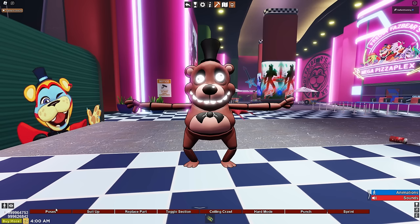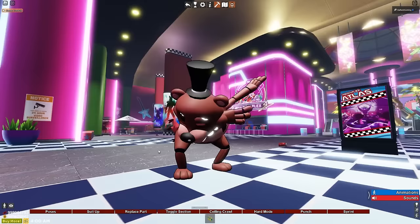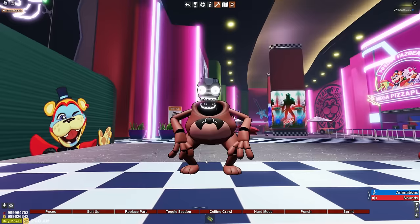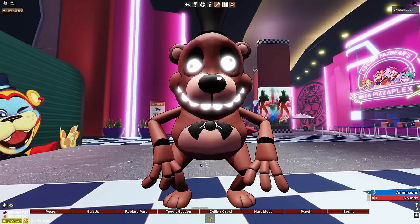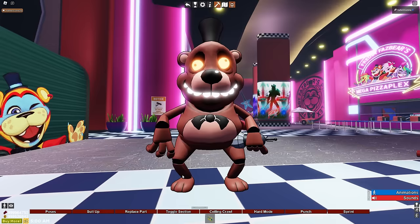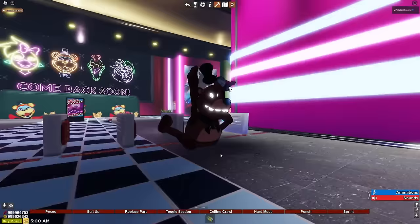We have a pose - he dabbed! That's the craziest dab I've ever seen - arm into head, he doesn't care. We have a suit up as well - we could be open mouth. He's getting a little scary now. We have a hand mouth - put that thing back where it came from. We have a mimic head as well - it's so cartoony, I love it. And then we have unsuited. We have a toggle microphone, a toggle eyes - it just changes him to orange. We have a ceiling crawl.